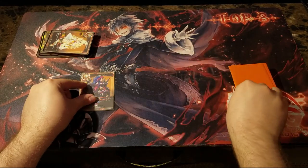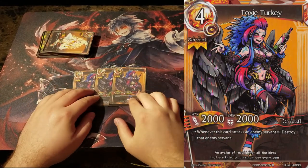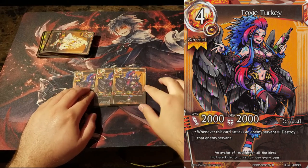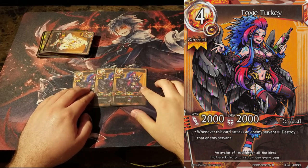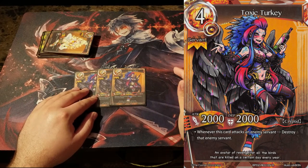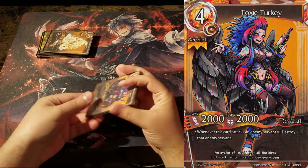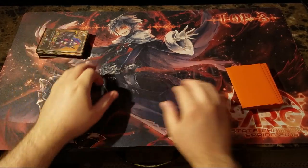Next we have 3 Death Touch Turkey. I like Toxic Turkey because it's a walking removal spell — it's always a strong card in any game or format. Playing 3 because 4 is too many, but you want to see her, so that's the number.